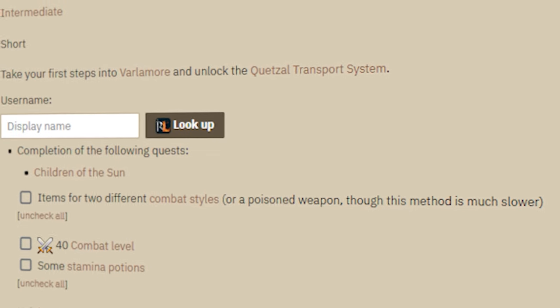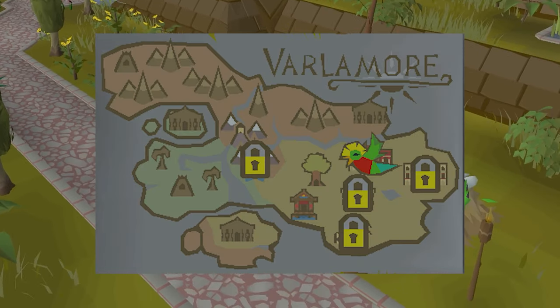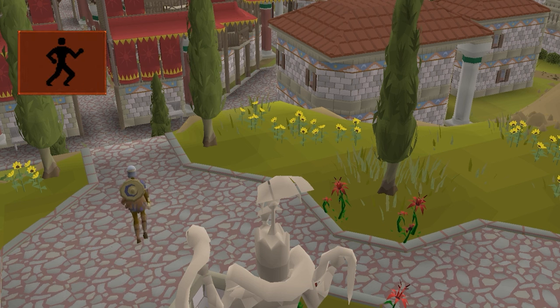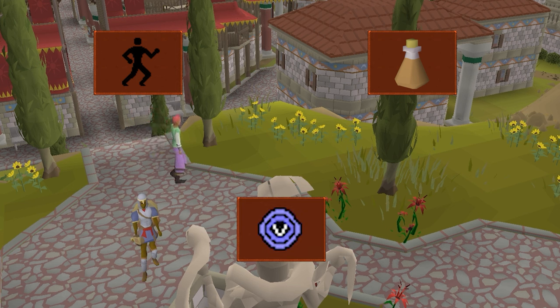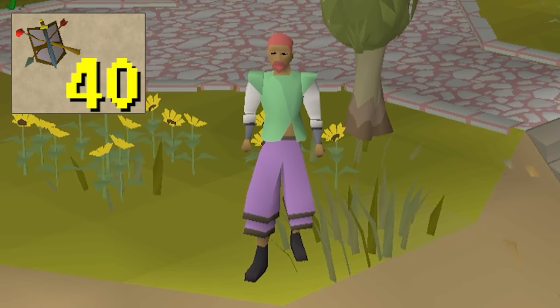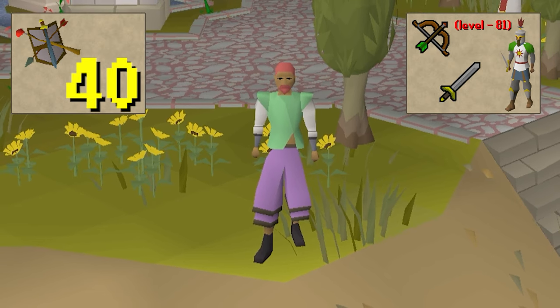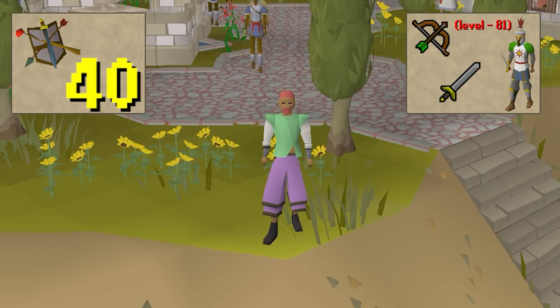Twilight's Promise is the second quest in the Varlamort questline and grants access to the Quetzal transport system. Navigating Varlamort is currently a huge pain — with no ways to train agility, no energy potions or teleports, I'm stuck walking around everywhere. To complete Twilight's Promise, I need 40 combat, and I'll have to use two different attack styles to kill a level 81 knight. With low-level gear and limited food, this fight will prove to be quite the challenge.